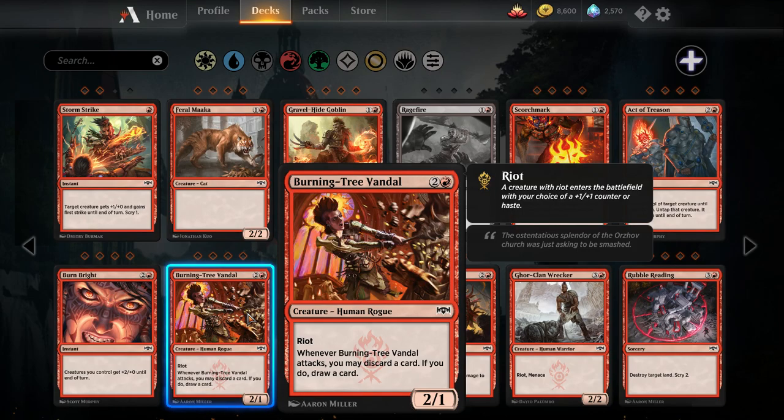Burning-Tree Vandal — one red, two colorless for a two-one human rogue with Riot. Riot is the red-green keyword: when the creature enters the battlefield, you choose if it gets a plus-one plus-one counter or haste. So this is either a three-mana two-one with haste, or a three-mana three-two. It also has an ability that says when it attacks, you may discard a card; if you do, draw a card. One of the pitfalls of red aggro decks is they flood a lot, and if they flood they usually die. This card protects against that and it's a decent attacking body. I think this card is going to see play in the red aggressive decks.